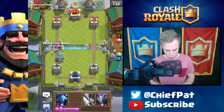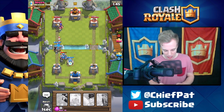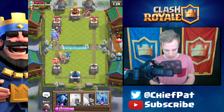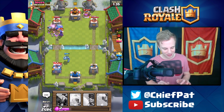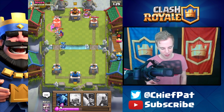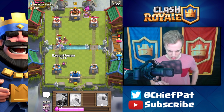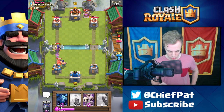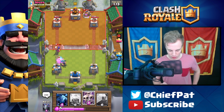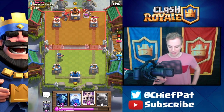He plays his witch really far back so I use skeleton army immediately, mega minion, and tombstone to stop his golem. His witch continually smacks my golem down and eventually my golem pops — his golem pops too. That was a dumb zap by me because my golem was going to explode and kill the skeletons anyway. We have a small HP lead but a hog rider comes down doing serious damage and he already has another golem — this is looking ugly.